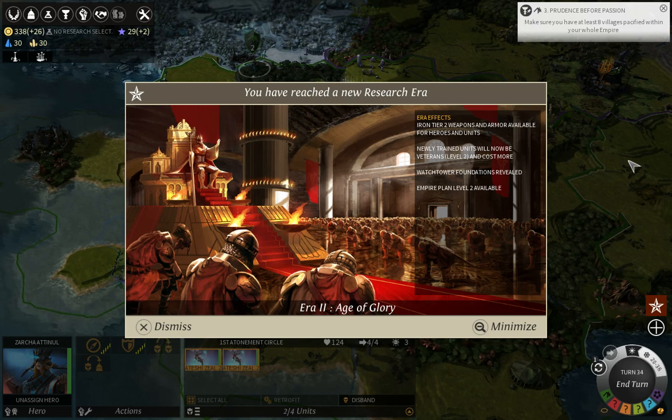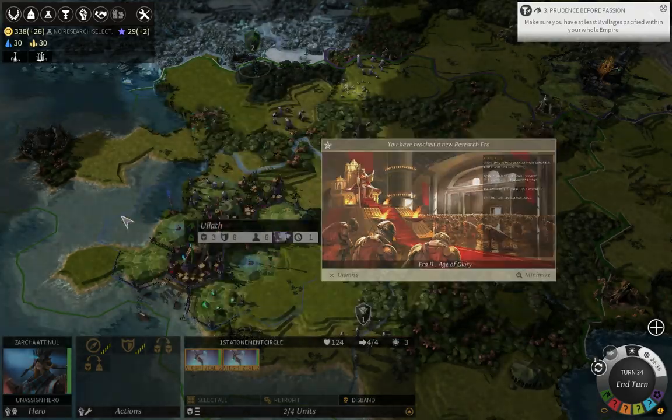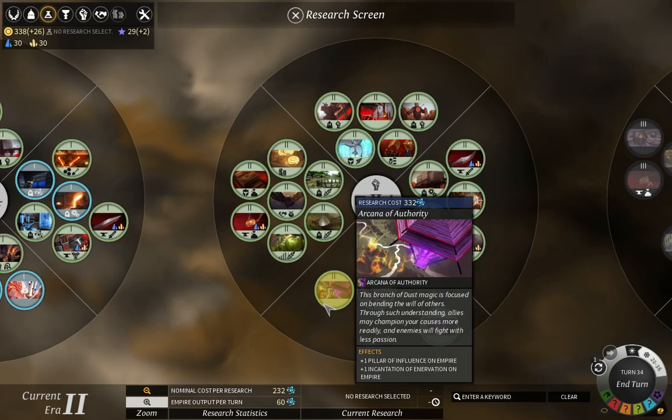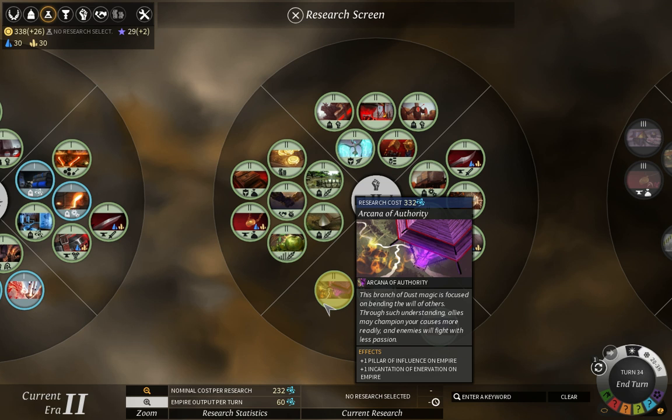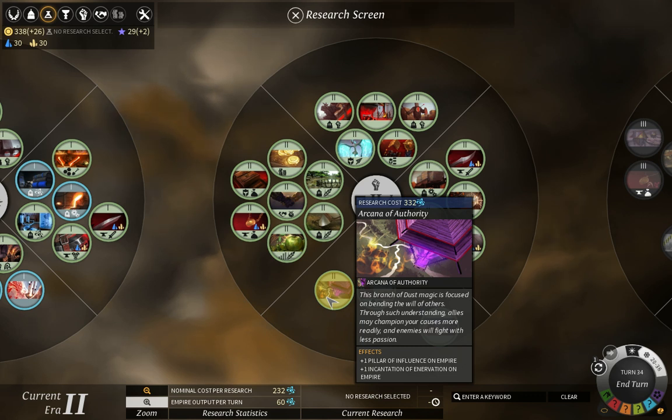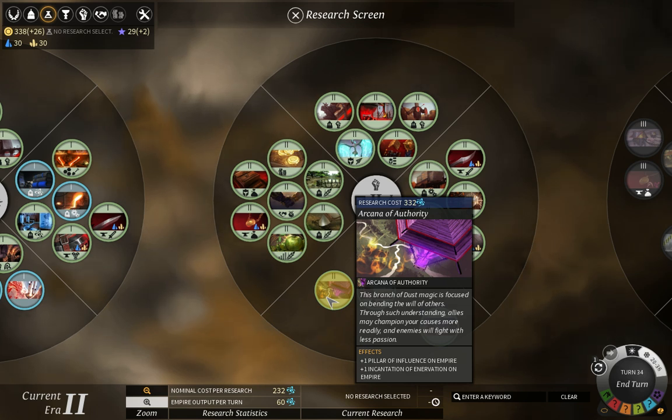The standard benefits of era 2 apply. In era 2 what you can get is the ability that gives you better pillars and better spells - specifically, it unlocks a pillar of influence. There are two types of improvements for other mages: one type unlocks more spells and pillars. The pillar of influence gives us more influence in the city, and also gives us the Incarnation of Innervation, which stuns the enemies - super powerful and makes you win pretty much every battle. It is one of the reasons I would consider other mages to be a bit overpowered right now.